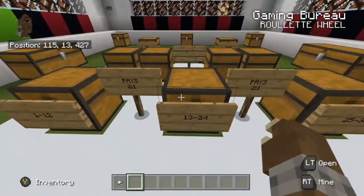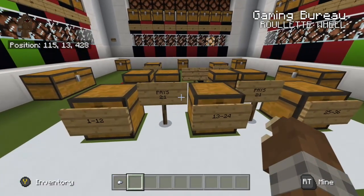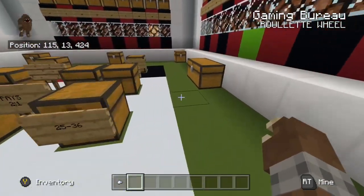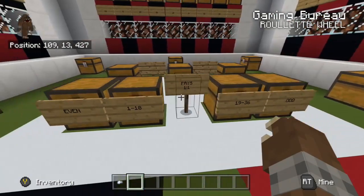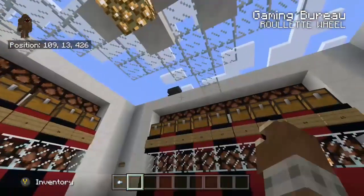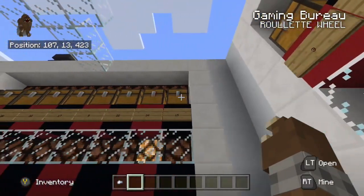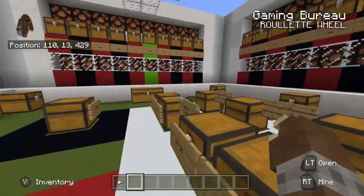We're going to take a look at it, and you can see that we have all kinds of bets that we can make. We can bet on 1 through 12, 13 to 24, 25 to 36. We can bet on even or odd, 1 through 18, 19 to 36, red and black. We can bet on the whole walls or on two walls at a time for split payouts, and of course we can bet on individual numbers up here.